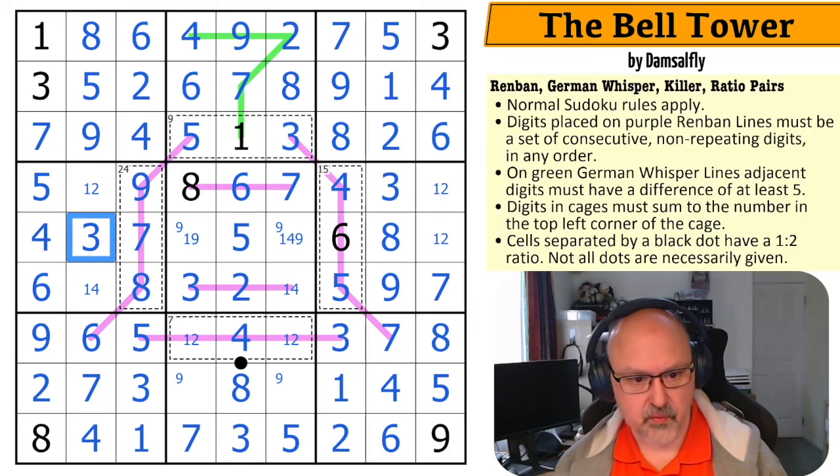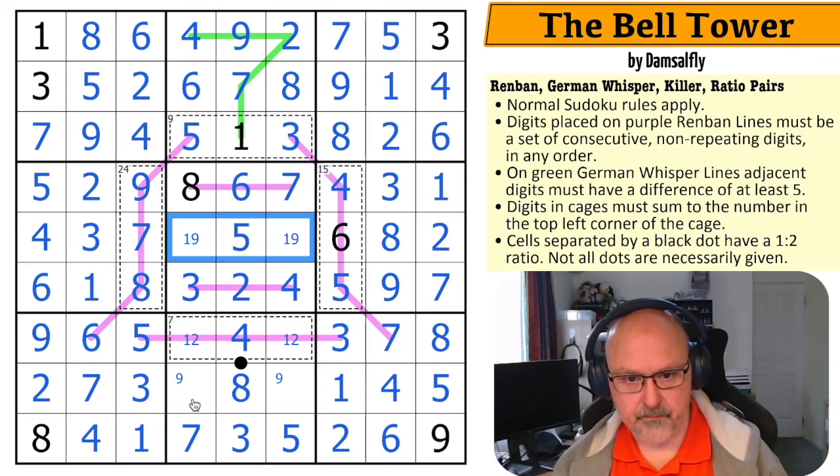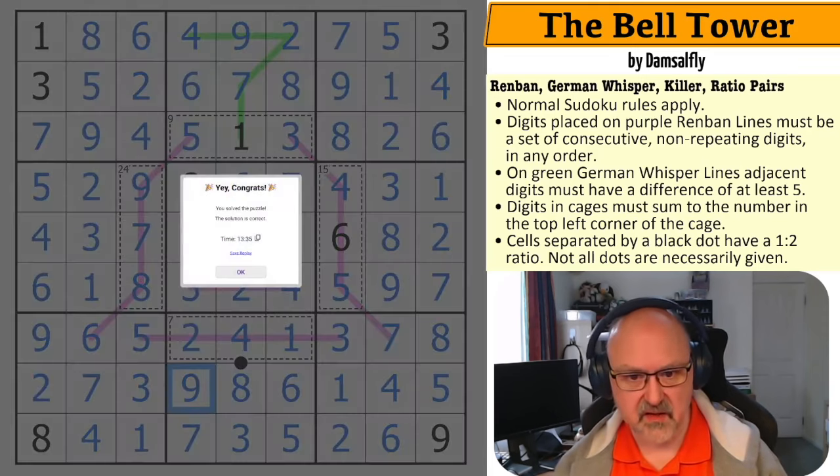The two looks up, making that the four, which makes this the one and this the two, which jumps over making this the one and this the two. The one looks in, making that the four, taking four out of there, and that becomes a one, nine pair. This two looks down, making that the one and that the two. The one looks up, making that the nine and that the one. These are now six and nine — using that nine to make that the six and that the nine.